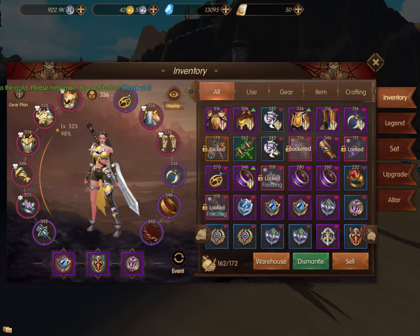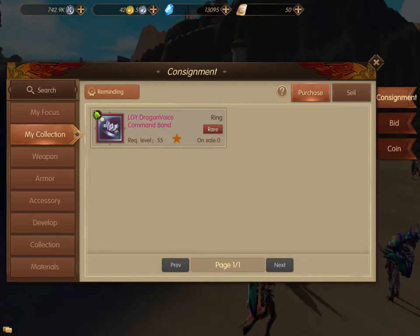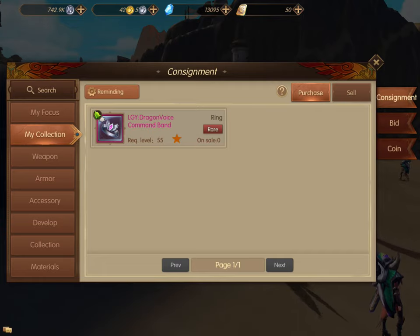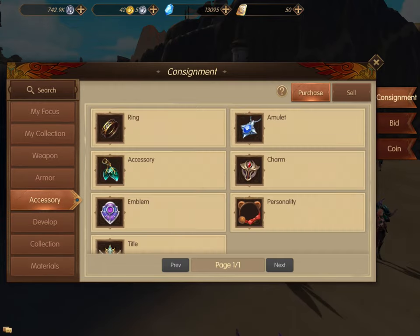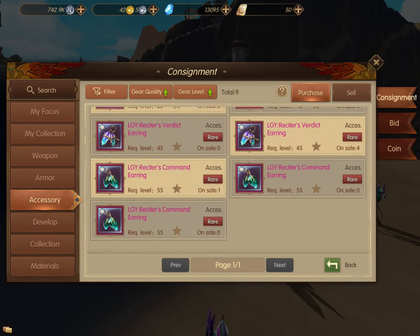Now how do you go about getting those? Your legendary rings are dropped from dungeons, but unfortunately they're not common enough to probably get your full set just from that. So you can go into your trade area, go into the accessory section, and from there you can find your accessories, your rings, and your necklaces. There will be some that are available and some that aren't.